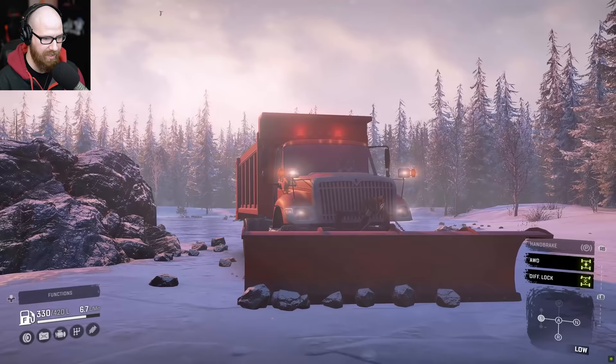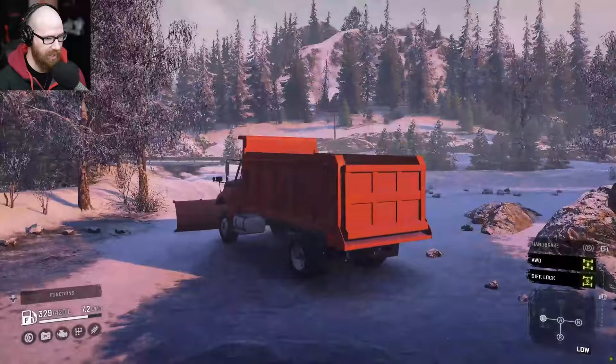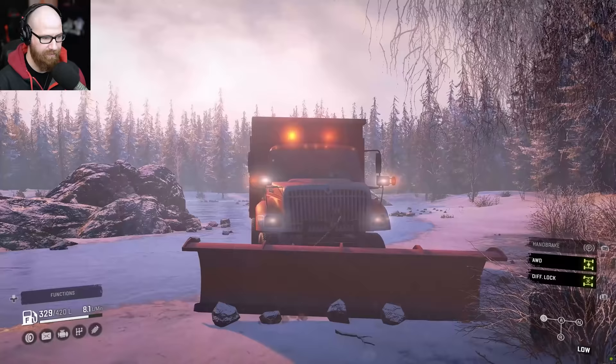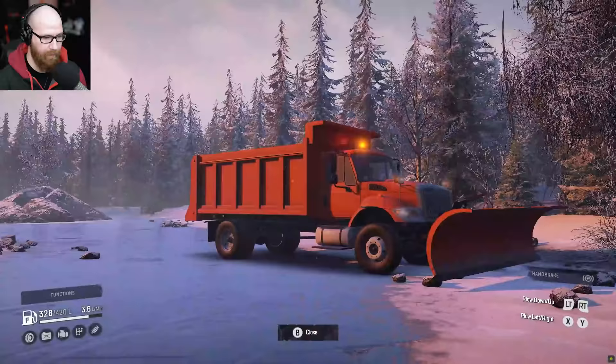There it goes — look at that, it's catching all the rocks right there. Moving them on out of the way. Going slower because you cannot turn on the ice with this thing dug into the ground — it just doesn't like it at all. Keep going straight. So we found a purpose for this truck: to move large objects out of the way, such as rocks. Let's bring the plow back up into the air.